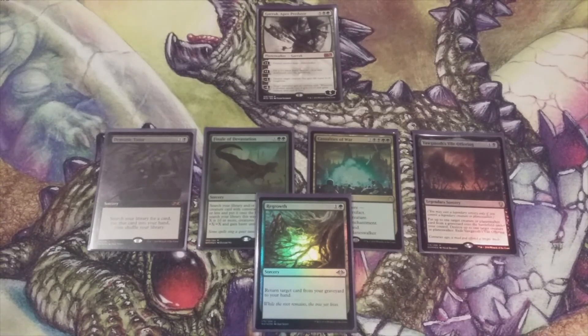Those are your five options, MTG Burgeoning community. Do you vote for Demonic Tutor? Finale of Devastation? Casualties of War? Yawgmoth's Vile Offering? Or Regrowth? Let me know in the comment section below, along with your reasons for choosing it. This is MTG Burgeoning, your channel for all things magic.